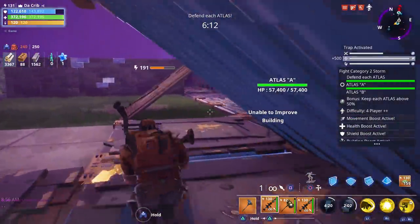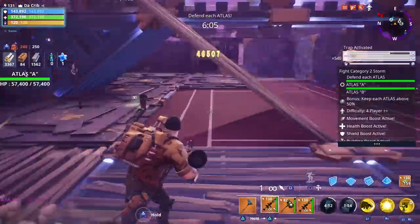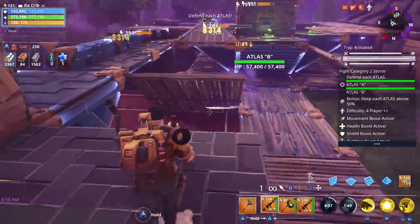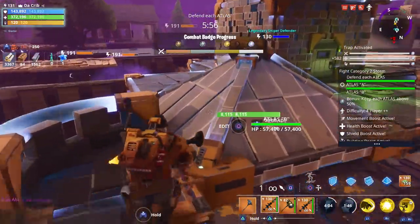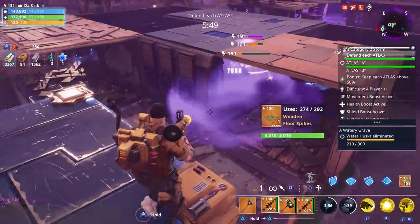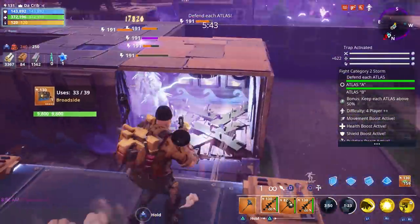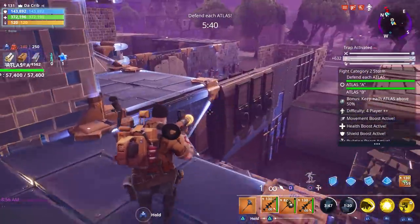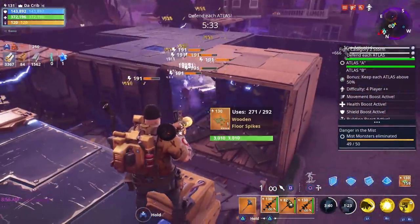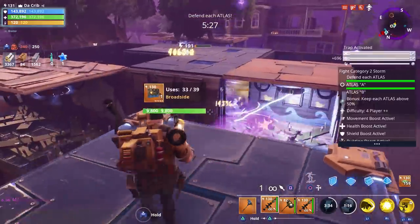Let's repair everything and double check over here as well. I think the best traps to use at power level 191 are the floor launchers, because they seem to do a lot of damage when the husks land back down. Wall launchers are probably second best — you can push husks into pits and make them start over. Ceiling gas traps are probably third because they help take out the weaker husks before they get close to your base.